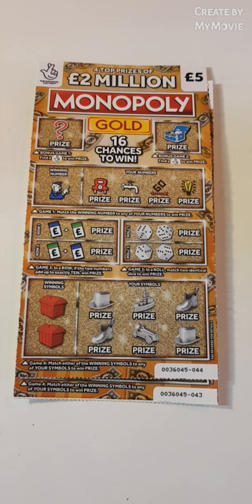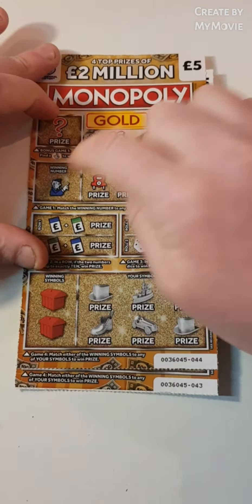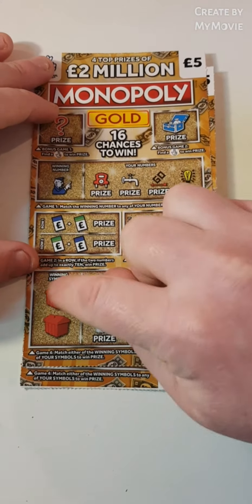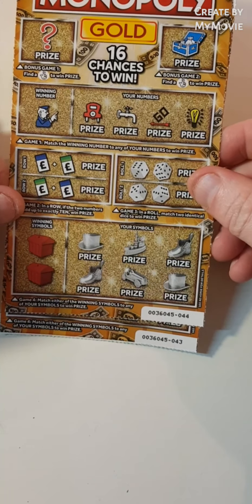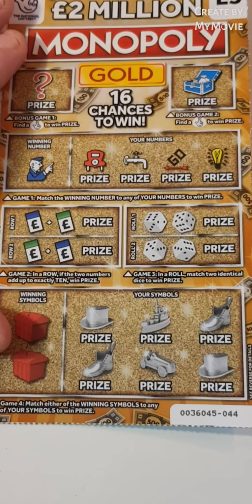Hi there guys, Mr. A Scratch here. We have two Monopoly Gold tickets. We need to find matches for our winning number, add up to 10, match two dice, or match the winning symbol. We've got tickets 43 and 44, and really keeping my fingers crossed we can make something happen.